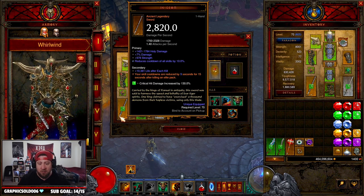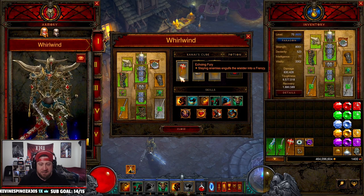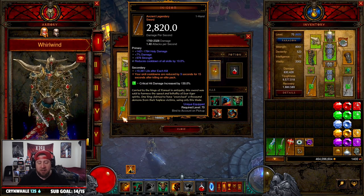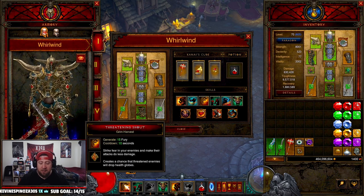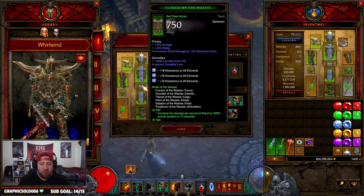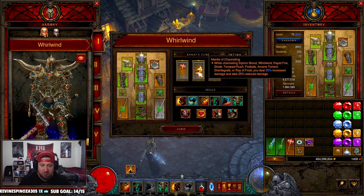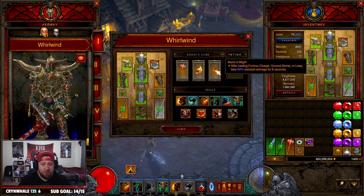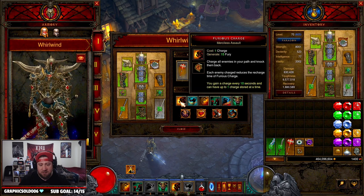The key Angelic Crucible power you want says: Whirlwind pulls in and holds all enemies within 25 yards. It holds them so it constantly drags them until you kill them, and while they're being dragged they can't attack you at all. The other weapon I'm using is In-Geom - when you kill an elite mob your cooldowns are reduced by 9 to 10 seconds. You can also run Echoing Fury or The Furnace in the off-hand or cube. For the Cube: Echoing Fury for 25% increased attack speed and move speed, Mantle of Channeling for reduced damage taken while channeling, and Band of Might for 80% damage reduction every time you use Furious Charge.